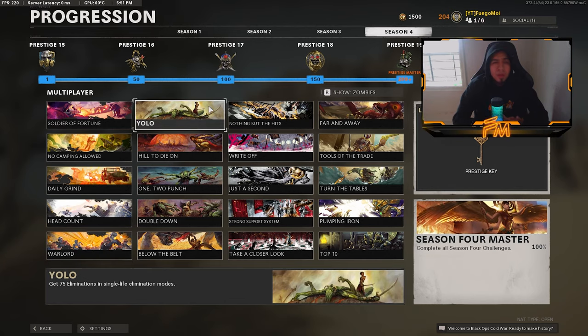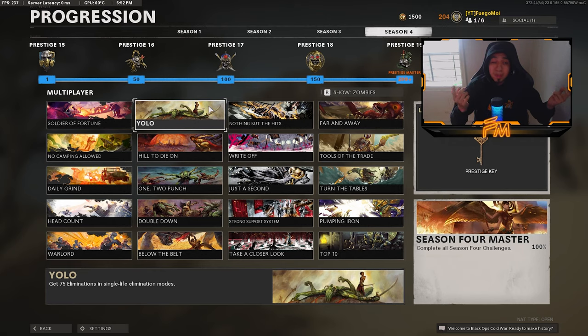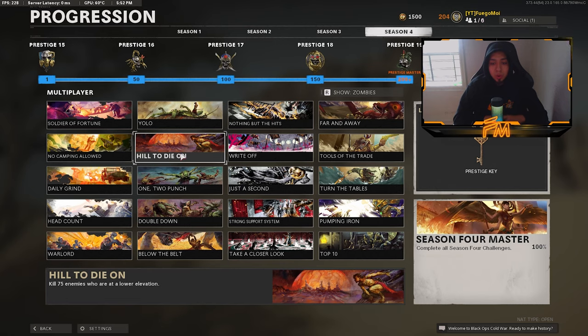For the 75 eliminations in single-life elimination mode challenge, that includes Search and Destroy, Gunfight Blueprints, and VIP Escort. I didn't feel like playing Search because of too many rounds, so I did this in Gunfight Blueprints since I'm guaranteed kills — around 10 kills a game. You could also do Search, Gunfight Blueprints, or VIP Escort depending on your preference.